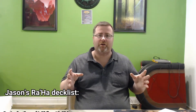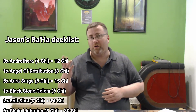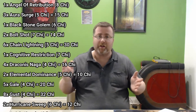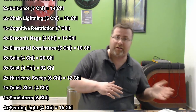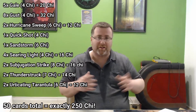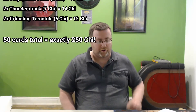The first card I'm going to talk about is the card I have the most copies of in my deck. With deck building in Genesis, you have to have exactly 50 cards in your deck, but there's a point value for every card and you have a pool of 250 chi to spend total, which works out to an average of five chi points per card. Because of the point system, there's no hard limit of four copies — you can run as many as you want.